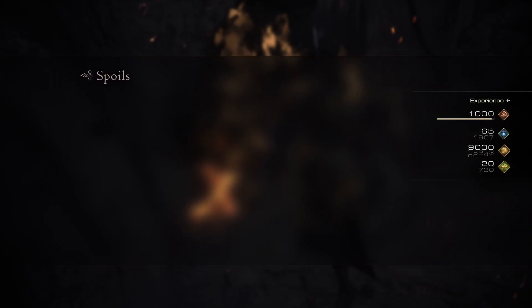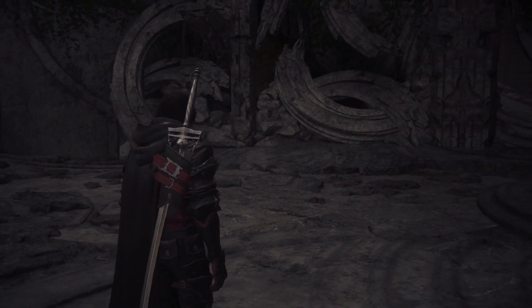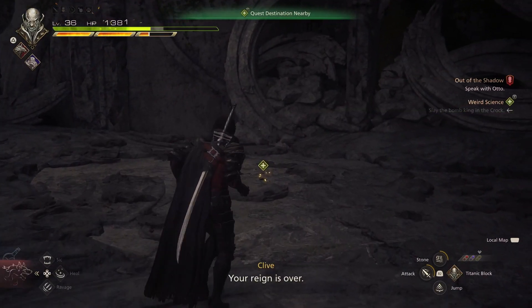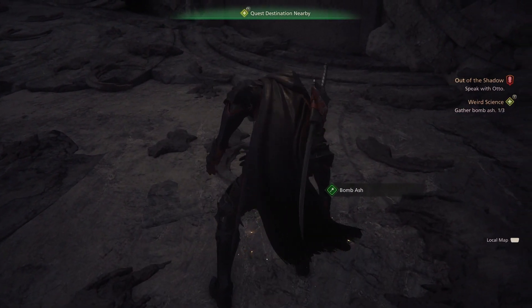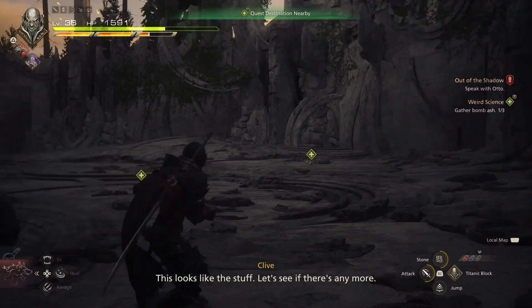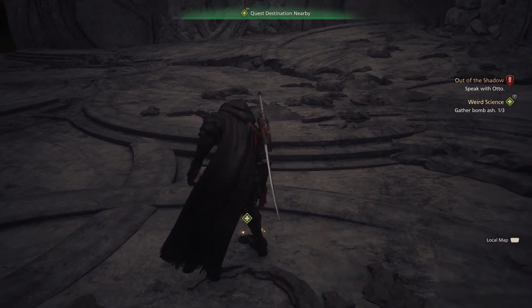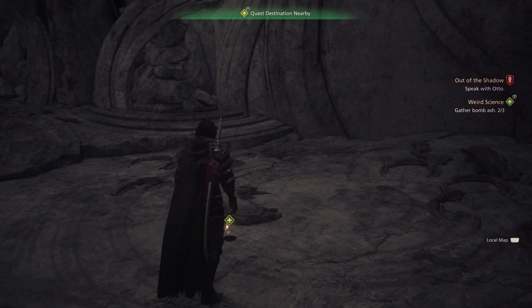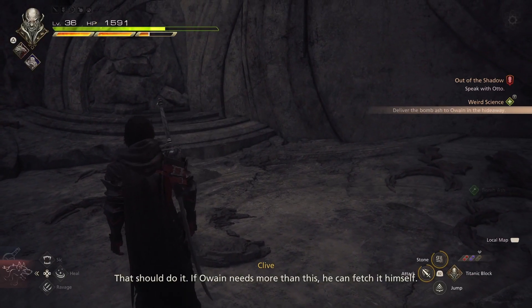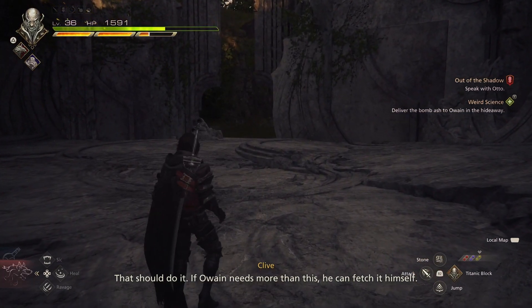Not too bad at all. And there's the bomb ember I needed for my new sword. I'll also get the bomb ash. Now to collect the ash. I probably should have brought a bucket. Should have brought a big bag — something that's not a bucket. Now all I have is little pocket ash. That should do it. If he needs more than this, he can fetch it himself.